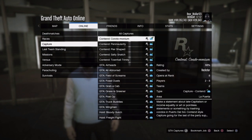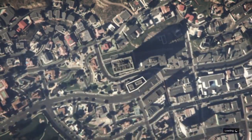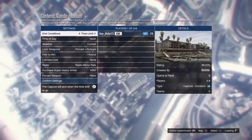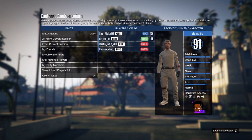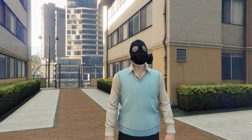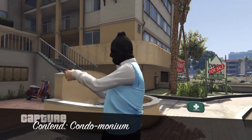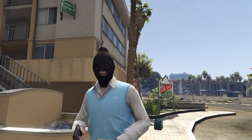Pull up your pause menu, go to online, go to jobs, go to Rockstar created, and start up any capture job. Make sure it only involves two people — you'll need a friend for this, or you can invite randoms from your current session. It doesn't matter how you get a person to join; as soon as you've got someone, start it up.